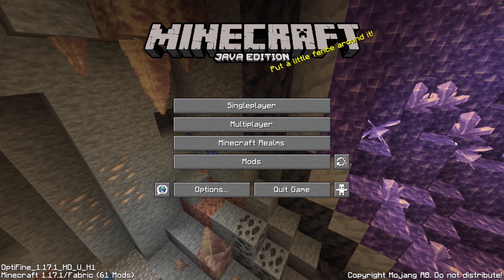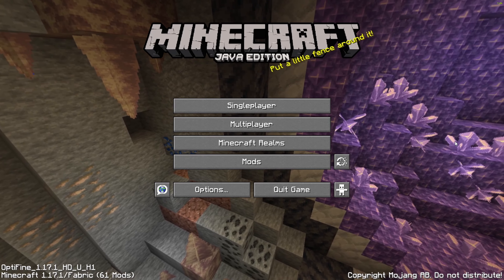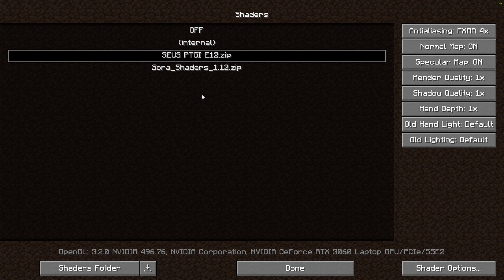Hey guys, welcome back to another video. Today we're gonna play Minecraft survival with this crazy shader pack — it's basically RTX for Java. This shader pack is called Zoos Shader Pack. I don't know the full name of it, but if you want to download it, I will put the link in the description down below.